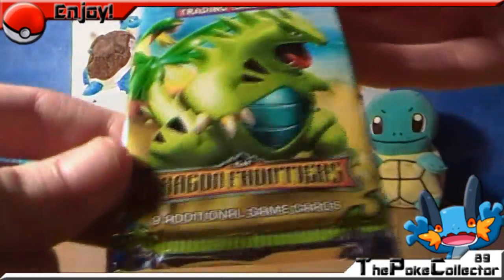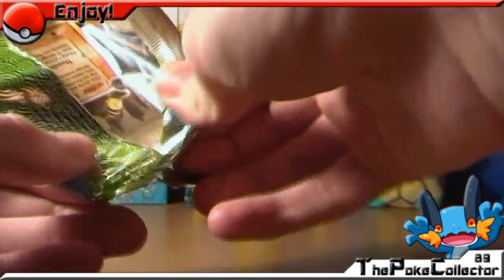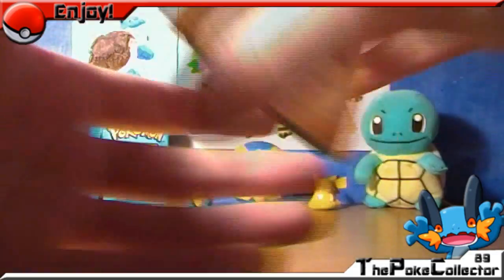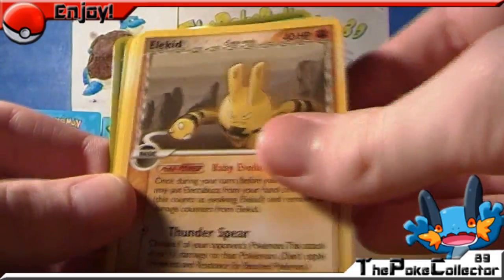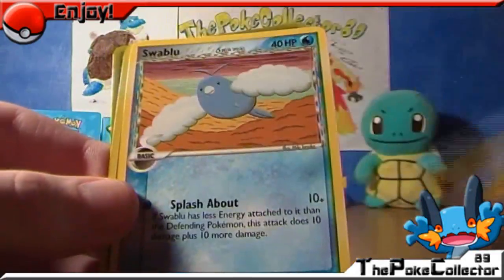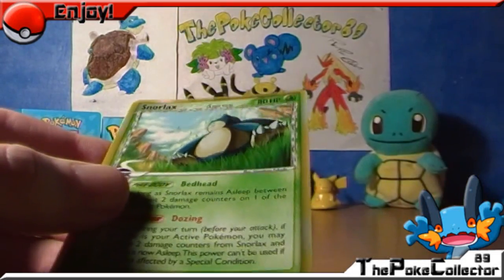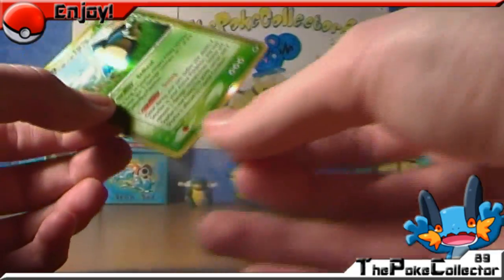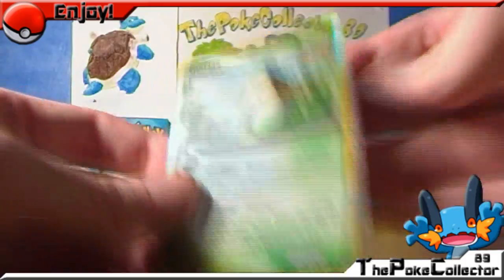And so the last pack — the Dragon Frontiers. I hope to pull a nice EX. Flygon EX isn't my favourite Pokemon so I'm not really positive if I pull that or not, I mean yeah I would be happy if I did pull it. I've got a Croconaw, a Bayleef, Elekid, Larvitar, Whooper, Smoochum, Swablu. The reverse is a Buffer Piece and the holo is a Snorlax — sweet, that's pretty cool. It's a grass type so it's a delta species. Got it in its sleeve now before I forget. Snorlax there, looking pretty cool.